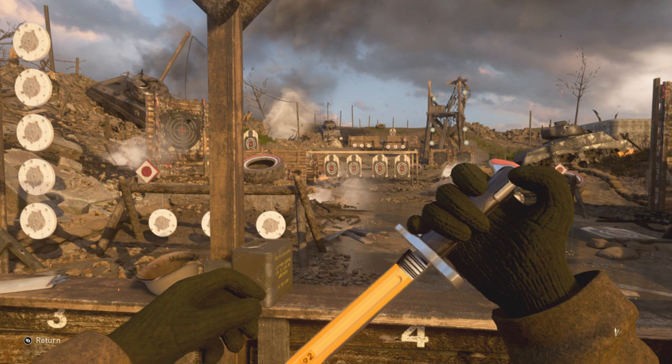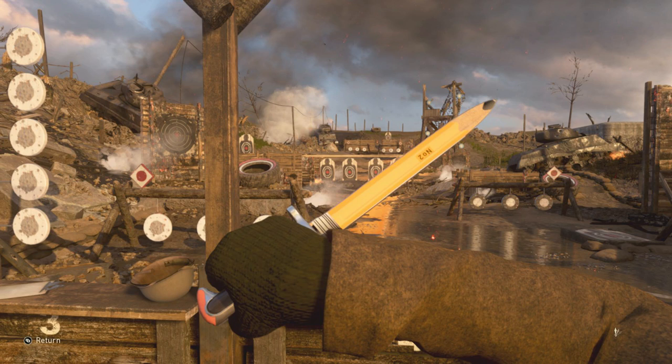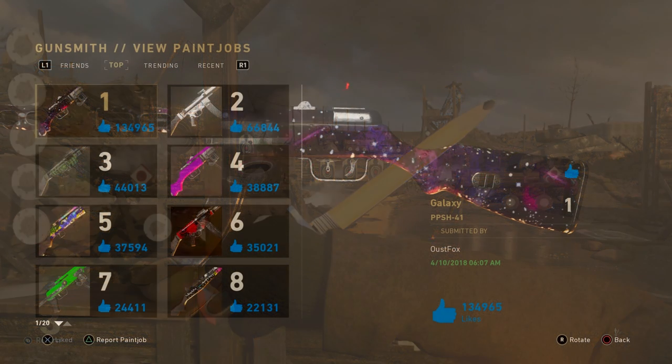Coming in at number two is another camo design for the combat knife, but this one turns the knife into a pencil. I've seen about three other designs with the same pencil theme, but this one looks the most realistic — everything from the graphite point, the number two on the side, and even the pink bottom to resemble the eraser. Let me know what you guys think down below in the comments — is this the best pencil design you've seen?